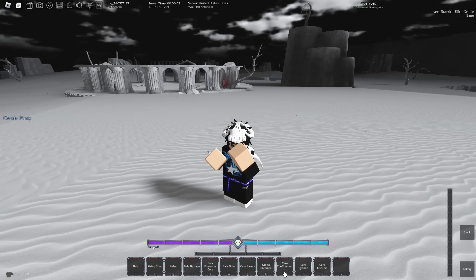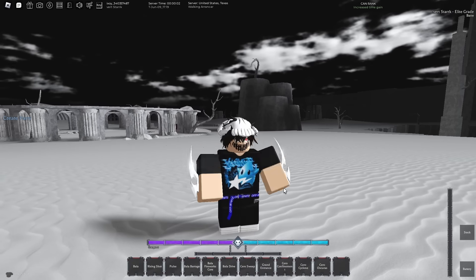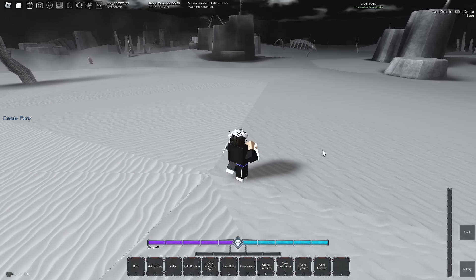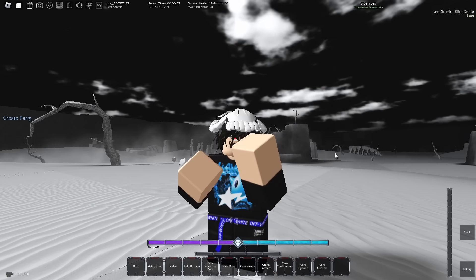Now here are all the moves I'm going to be using. Pulse is very, very good since it auto-tracks. Also, if you're in a gank, Pulse can multi-hit — so if there's like five people around you and you use Pulse with a charge, it will shoot five Pulses auto-tracking at people, which is so good for boss raiding.